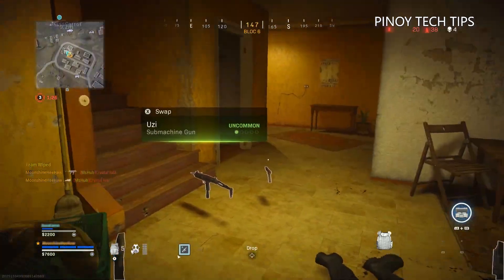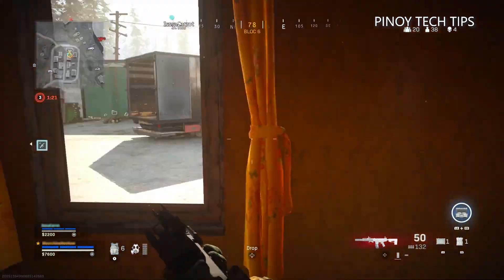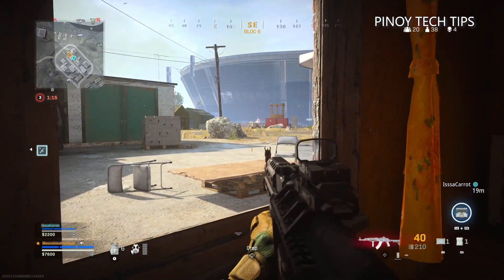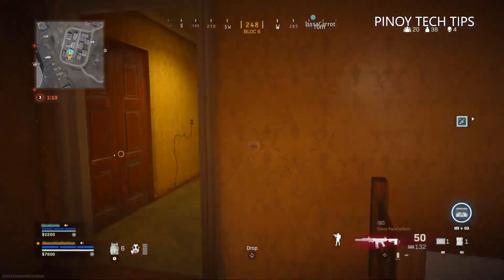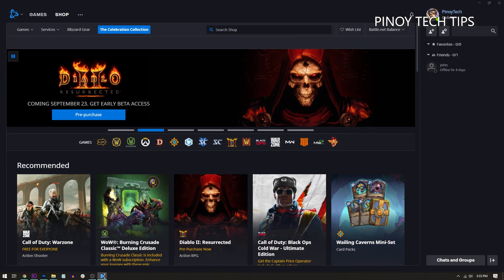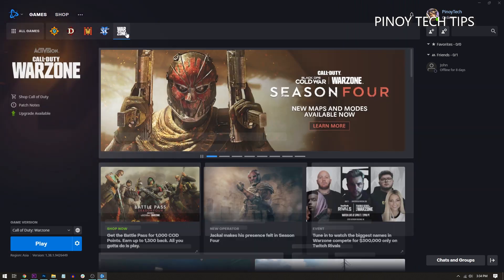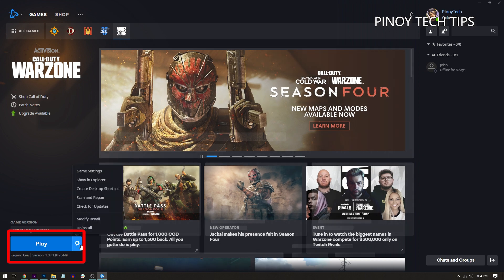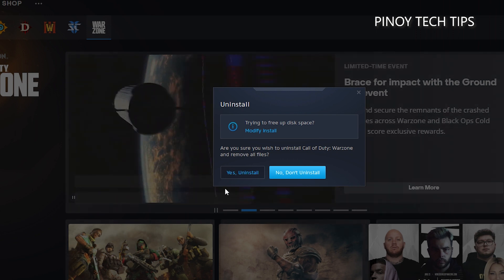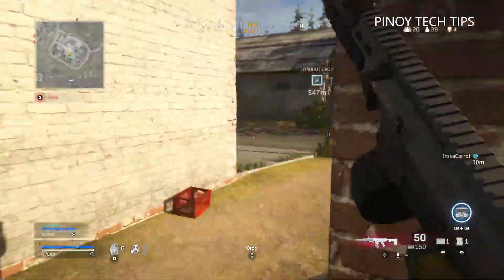Fourth solution: reinstall Warzone. If all the previous solutions fail to fix the problem, then it's time to reinstall the game. You have to uninstall it first to also erase all the game cache and installation files that may have been corrupted. After that, download a fresh copy from Battle.net. This should only be your last resort, as it may take several hours to completely download the game depending on your connection. Here's how to uninstall Warzone: launch the Battle.net client, click Games and then click Warzone. At the lower left corner, click the gear icon next to the Play button, click Uninstall, and then click Yes, Uninstall to confirm. After the game is removed, restart your computer before reinstalling it.